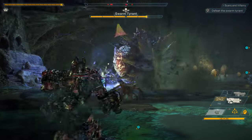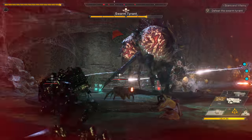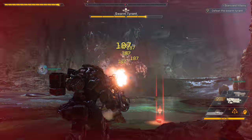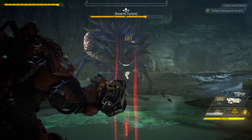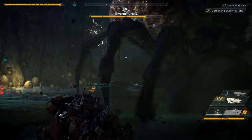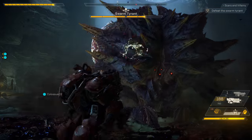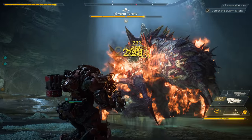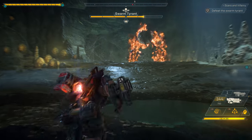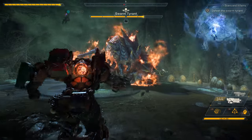But the Swarm Tyrant is back. Jen's got to get out of here — she's going to take a lot of damage. Nice — Scylla's set the Swarm Tyrant on fire again. Every Javelin has a powerful ultimate ability that can turn the tide of battle in your favor.